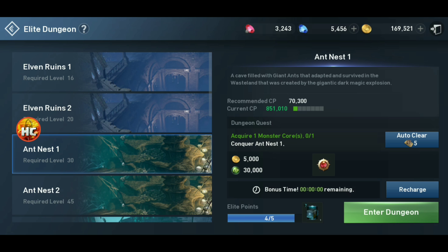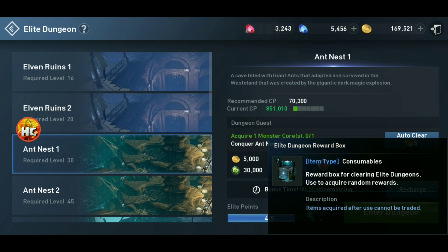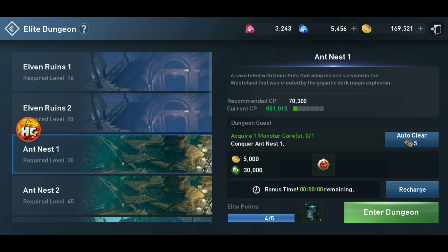Hey guys, HeliClash here with a Lineage 2 Revolution video and a quick power tip. This will be a super quick video today. This is all about elite dungeons and how to clear them quickly so you can get more dungeon reward boxes, which have good things like Mafer Fragments and Red Star Stones, sometimes Hedena, things like that.